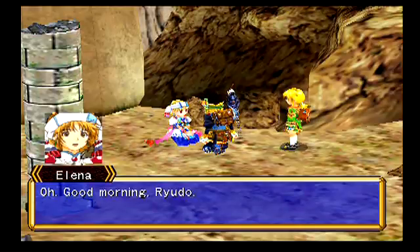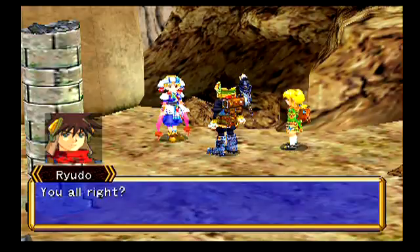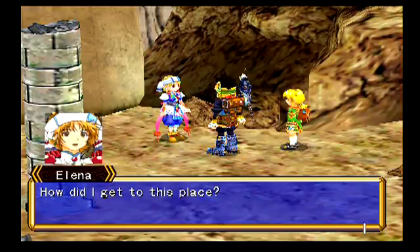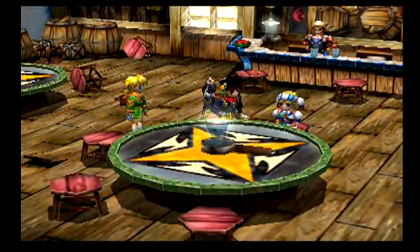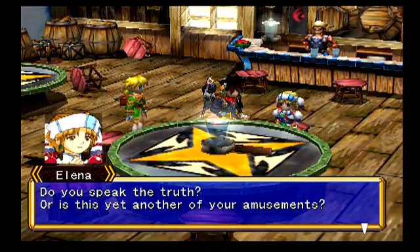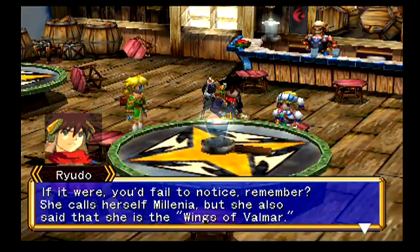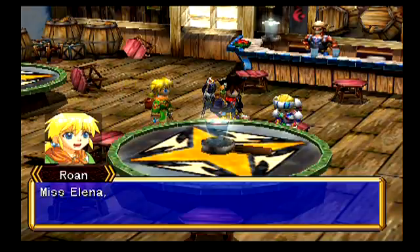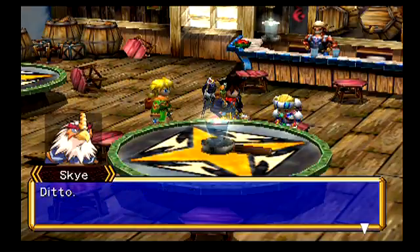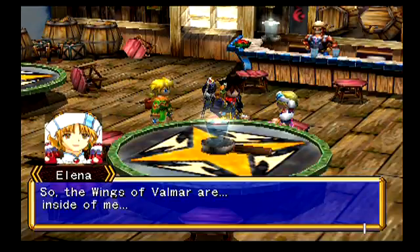Good morning, Ryudo. Where am I? I think I'd be a little more freaked out than she was if I just woke up out in the middle of town. Do you speak the truth? Or is this yet another of your amusements? Remember, she calls herself Millennia, but she also said that she is the wings of Valmar. This cannot be. Miss Elena, I saw her too. Ditto. So, the wings of Valmar are inside of me.